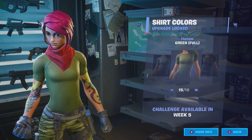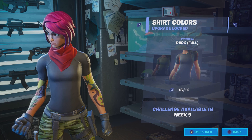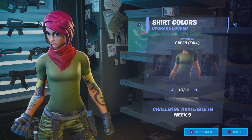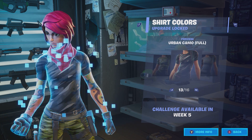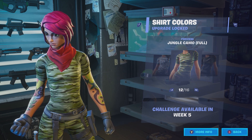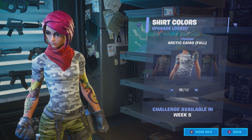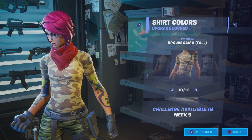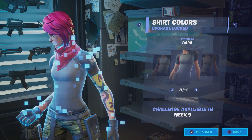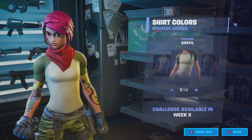There are 16 shirt colors and this is what I'm really having the hardest time with. You have dark green, full green which I'm on right now, gray, urban camo, jungle camo which is a little too much for me personally, arctic camo which I really like but for some reason doesn't go with everything else, brown camo, and the default.